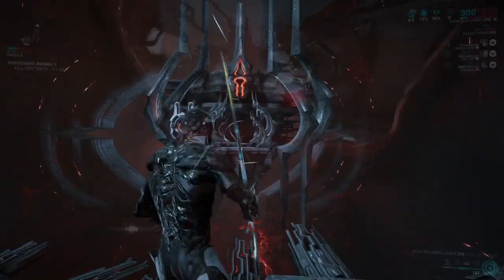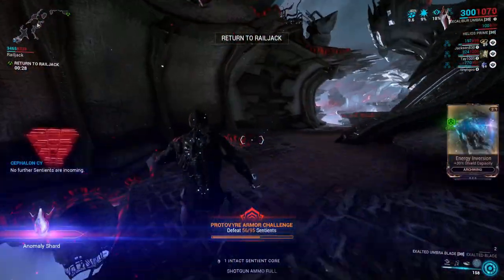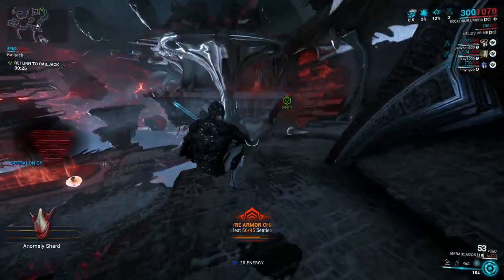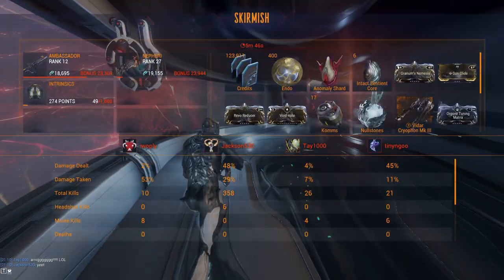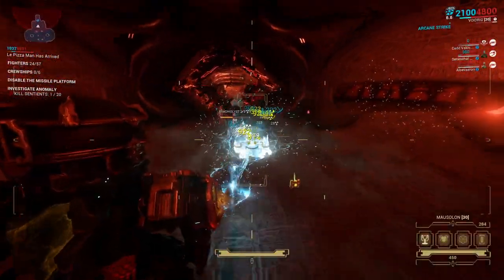Once acquired, return to your Railjack, complete any leftover objectives, and rinse and repeat. Keep in mind that only one Anomaly Shard will be awarded per mission, and it is a guaranteed reward, so you will have to repeat this process until you have the desired amount.